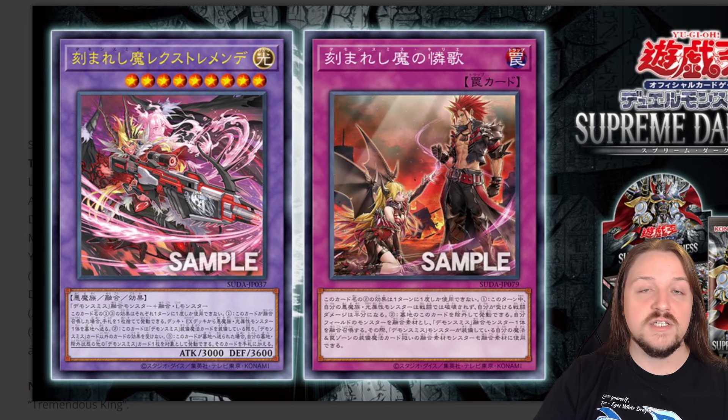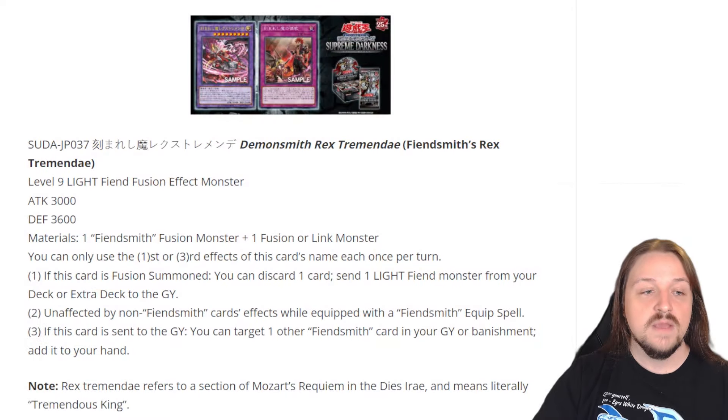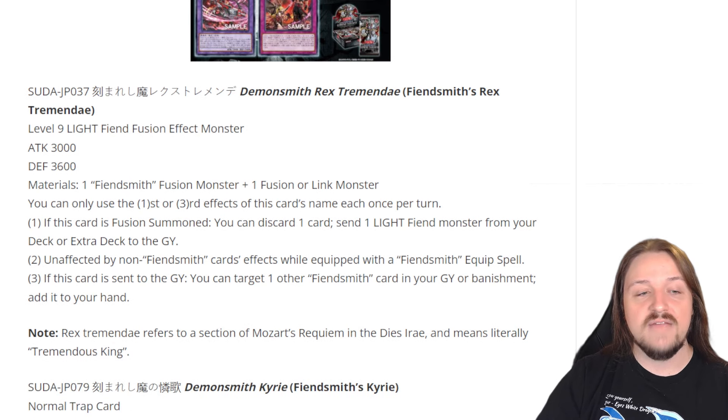It's a Level 9 Light Fiend Fusion Effect Monster that has 3,000 attack points and 3,600 defense points. That is massive for the attack and defense points. This card might actually be the final Fiendsmith Fusion Monster because it's so massive on its attack and defense. We now have 3 Fusions and 3 Link Monsters for Fiendsmith, which is really interesting.